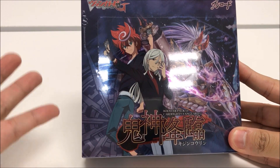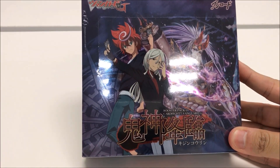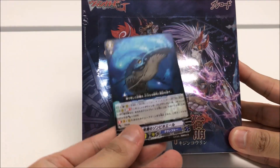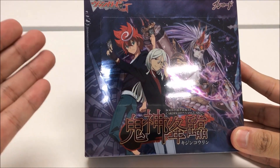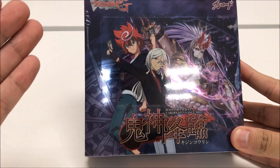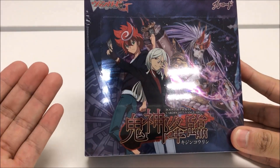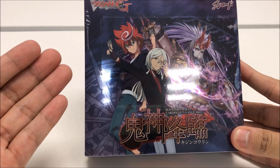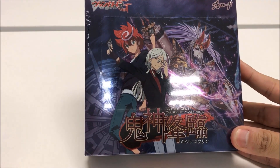Anyway, this box actually comes together with a promo card — I got the 12k whale. For this booster, I'm planning to get the Nobatama, the Mujin Lord, Charot, Dargulas, and the Kagerou. I just hope I can get all of them. Let's get into the unboxing.